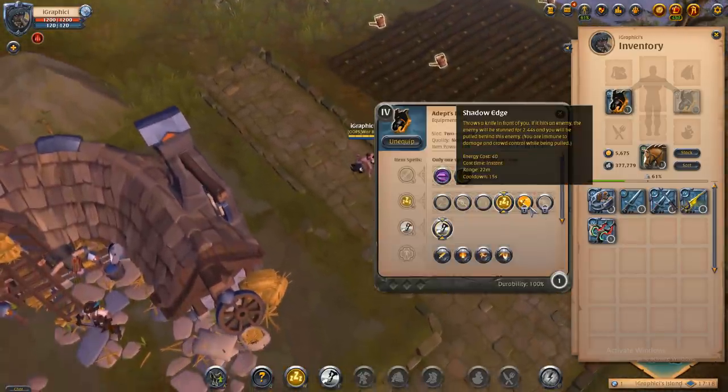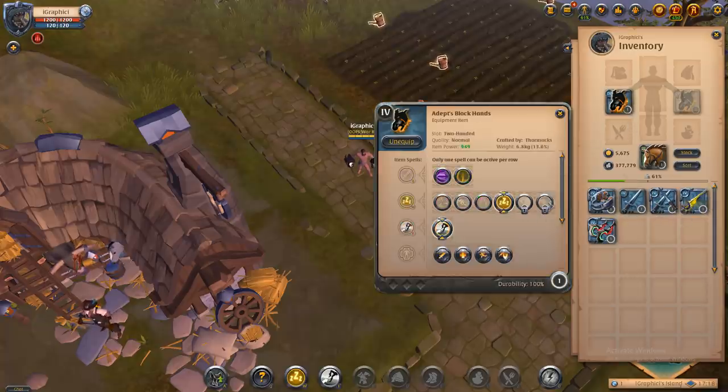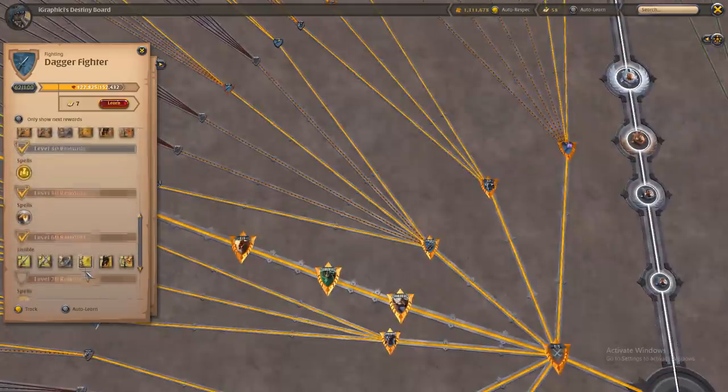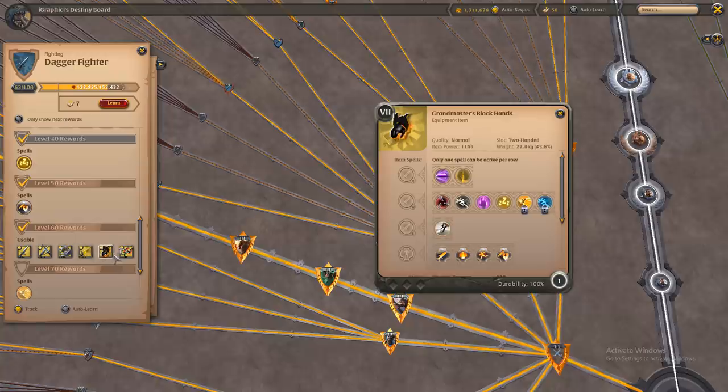I do not have the next two W abilities unlocked yet. Shadow's edge: throw a knife in front of you; if it hits an enemy, the enemy will be stunned for 2.44 seconds and you will be pulled behind that enemy. This is a very very strong ability.